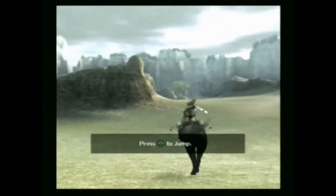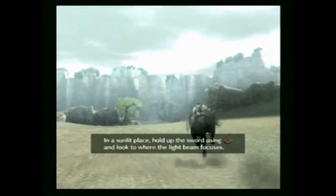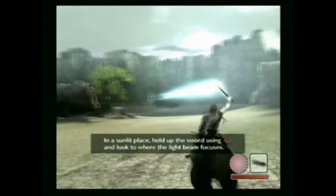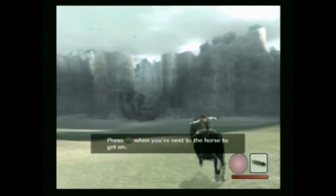Wander and Agro, dancing in the wind, feeling all frisky. I don't know how to play this at first — press O to go to your sword and it shines a light that points to the colossus we're gonna have to go kill.